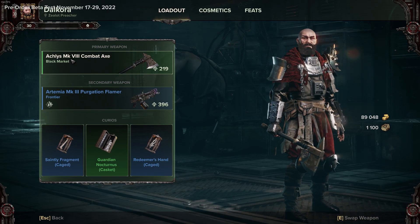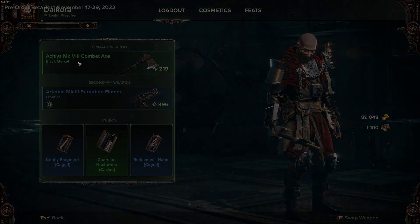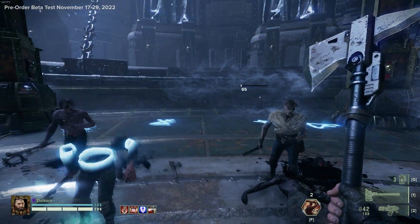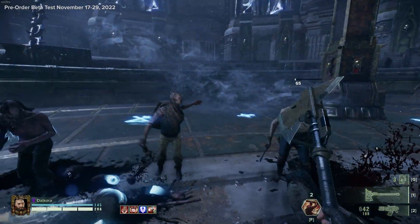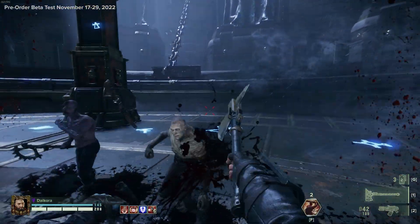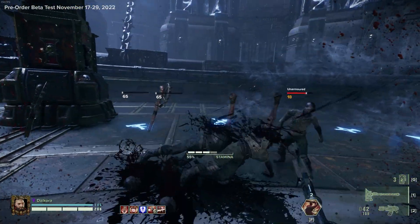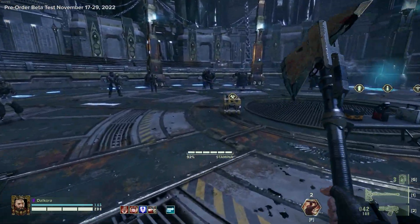I almost missed one — we have the Achilles Mark 8 Combat Axe. It has a slightly different move pattern than the other combat axe, though to be honest it's very similar and almost hard to tell. Rather than having a triple strike down moveset, the second attack is a horizontal slash, but with no penetration, so it feels essentially like another strike down. Everything else with this weapon is the same, but I thought I'd throw it in there in case anyone wants to use this one in particular.